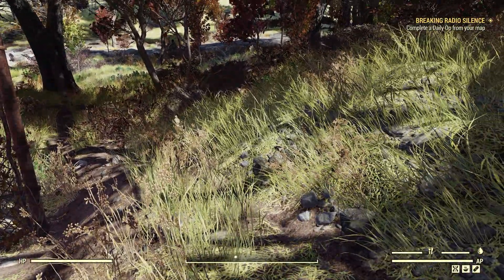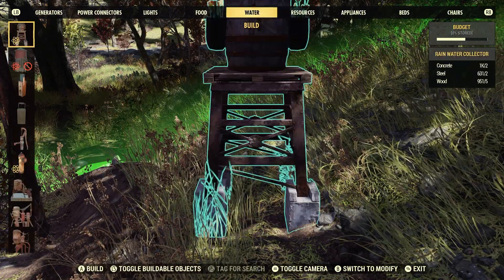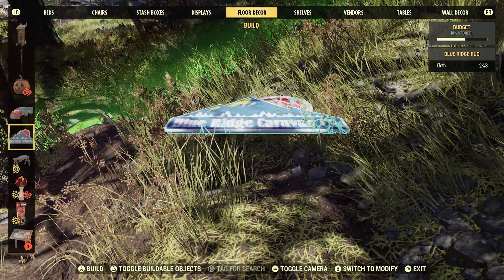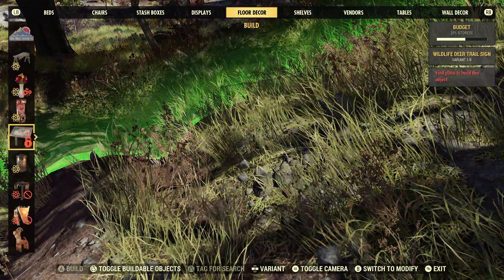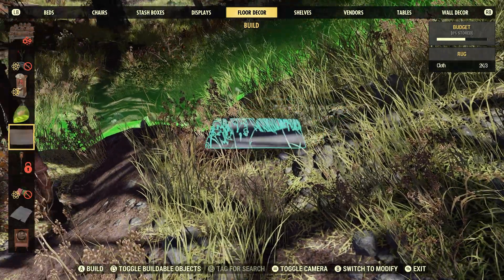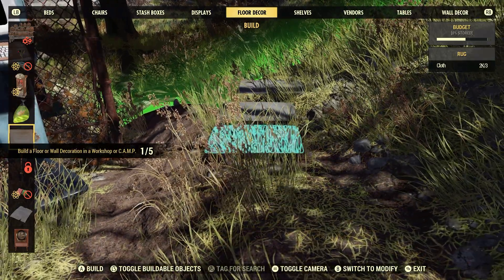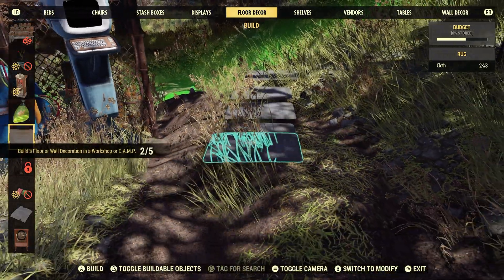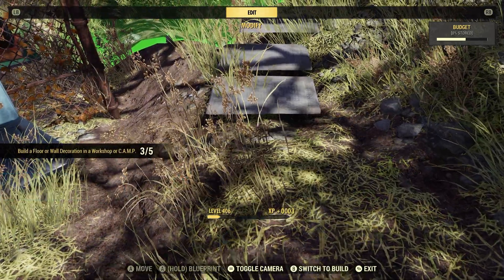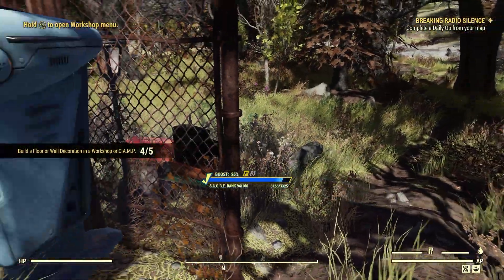I usually go to an open area and open up the build menu, go to floor decor. I pick something that doesn't cost a lot of resources because I'm going to end up scrapping it. I like to go for rugs and mats because you learn them very early in the game. They only cost some cloth, sometimes cloth and rubber - very easy to craft, especially if you don't plan on keeping them. Done just like that. You can keep what you build, or you can scrap it. You do get a little bit back.